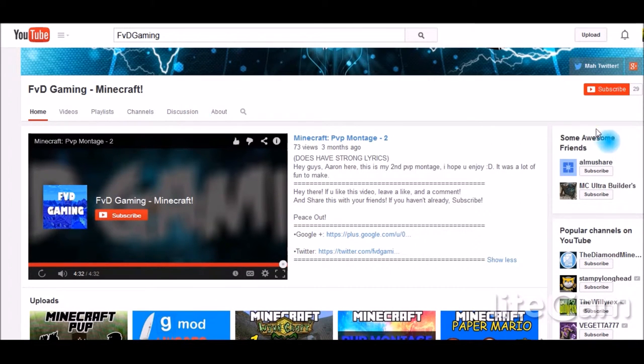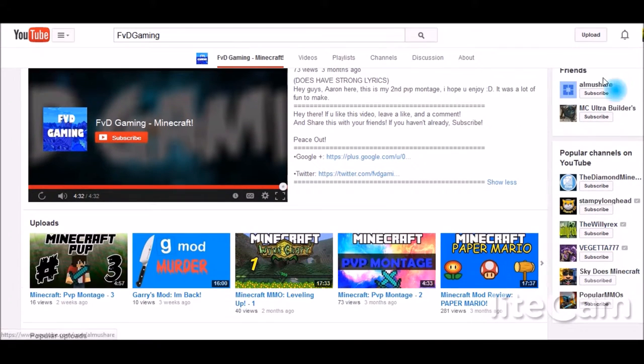On the right side of the screen you have your friends section, so people can go over to their channels and check out their content as well — and vice versa. Hopefully they have you on there and it all connects together.